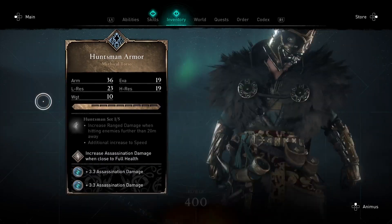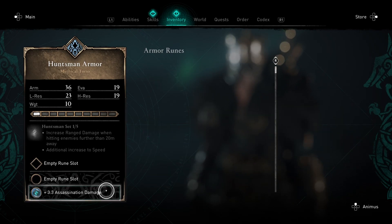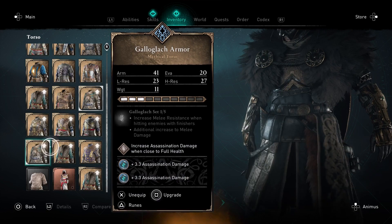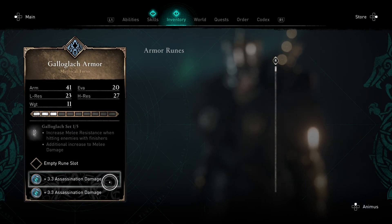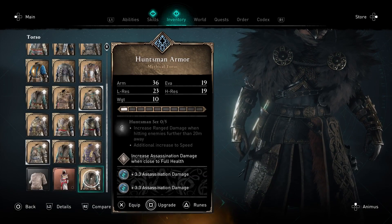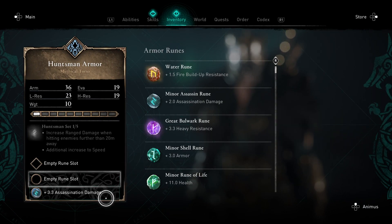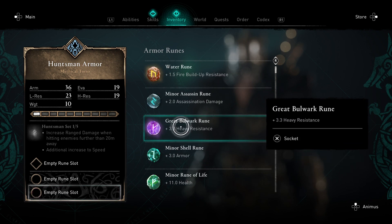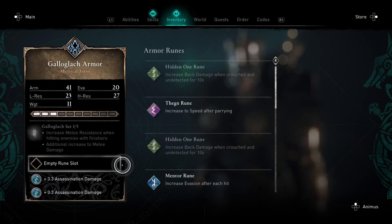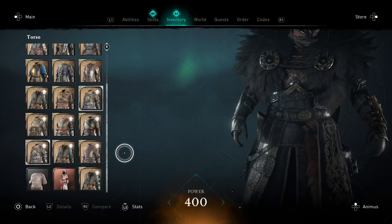Right off the bat, the easiest way to obtain silver is the rune duplication trick. You need a pair of Huntsman armor or a pair of Galaglic armor, or if you're lucky like I was, you have doubles of each so you can make your own factory. Same thing with once you get to settlement level six — you can get two of the Mark of Soul bows and duplicate runes that way. The higher you upgrade them, the more slots and diamond rune slots you have.